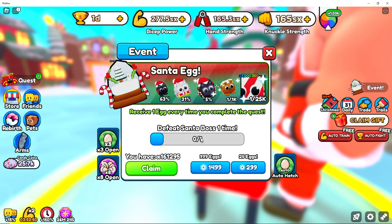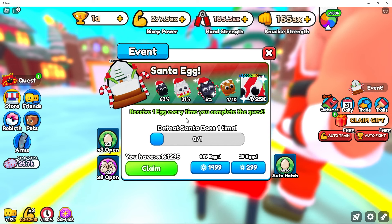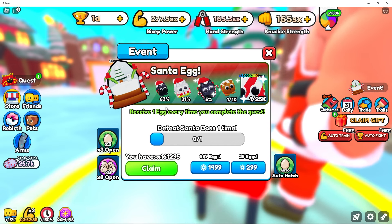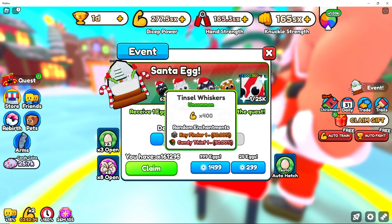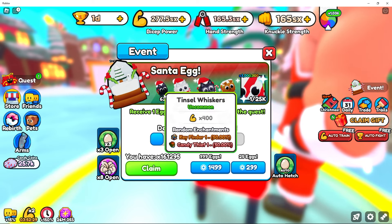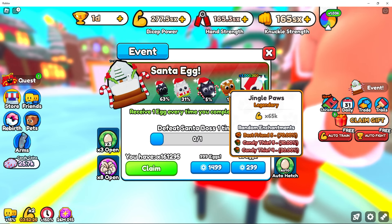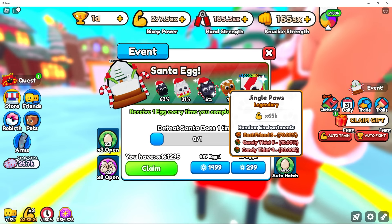So what you have to do is: after you defeat Santa and you get some eggs under your belt, start hatching them and start building a team. Build any team — it's better to have candy tier 1 than candy tier 0. Then keep hatching and keep improving that team, so eventually you'll end up with just candy tier 5 and tier 4 pets.